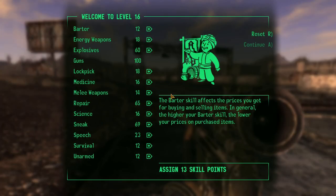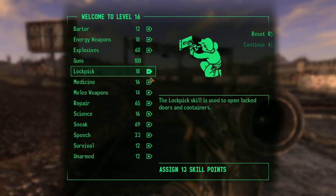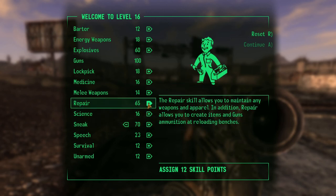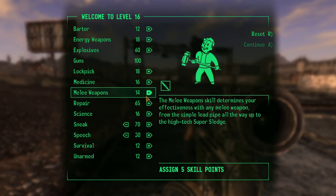Oh look, I leveled up! That was the best act of random violence I've ever committed, I think. And there has been quite a few. Right, what skills do I need? I like having sneak — a little bit of sneak. My repair is terrible, I need a bit of repair. I probably need more speech as well. I'm going to take this level to give myself some speech.